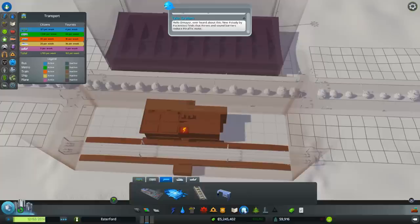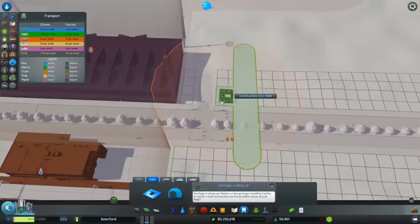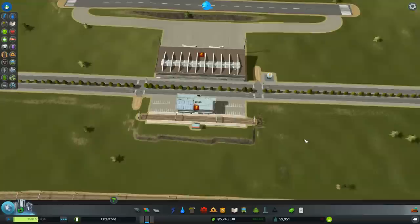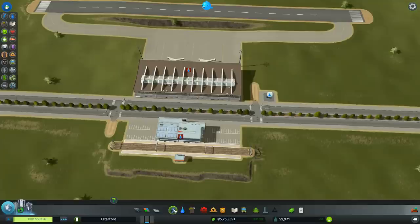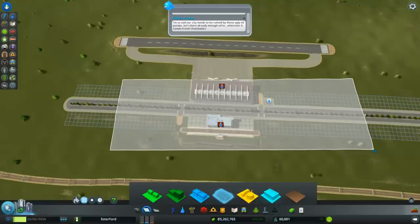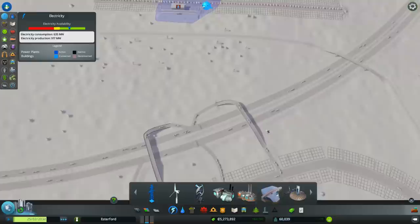We're also going to want a metro station, so let's put that in before I completely forget. Metro station, right there! We might even put some shops and stuff around here. You do get hotels and things around airports. We'll zone a bit of high-density commercial up here - that should help attract tourists. Let's zone a bit in there, get a few buildings going. Right, we need power to this - power to the airport!